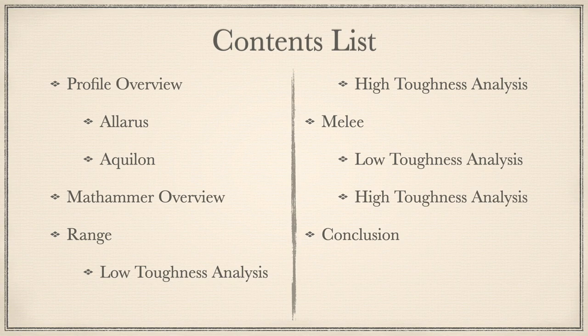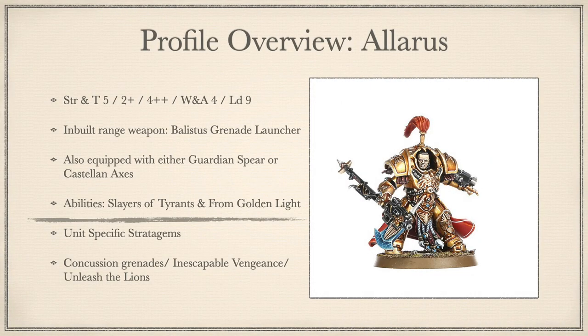If you like what you see or have some questions, leave a comment below and don't forget to like and subscribe. Without further ado, let us begin. Allarus Custodians — these are handpicked by the Captain General himself for their ferocity and are garbed in Allarus Terminator plate. They teleport in amongst the enemy and cut the head from the snake, and oh my, mighty Man-Emperor of Mankind, do they have a rule set to match.